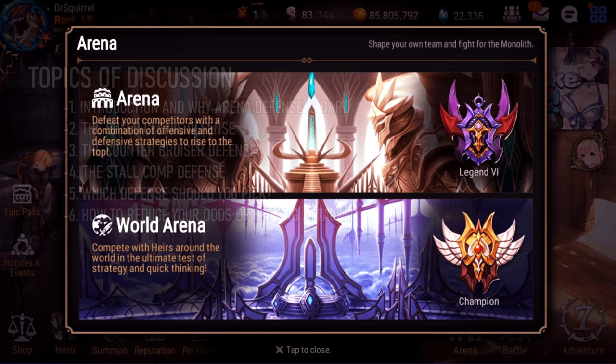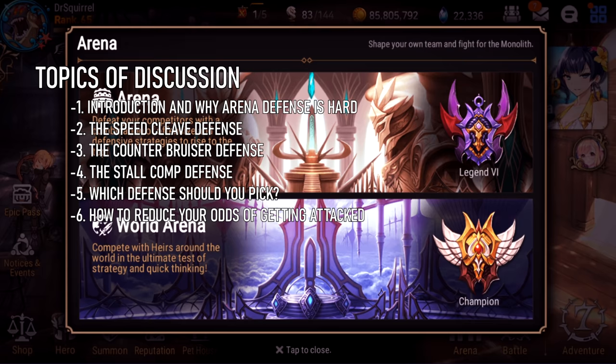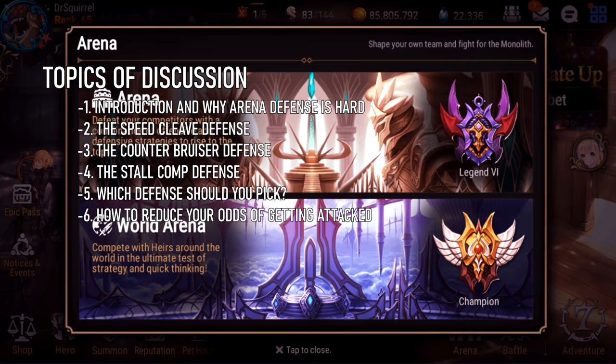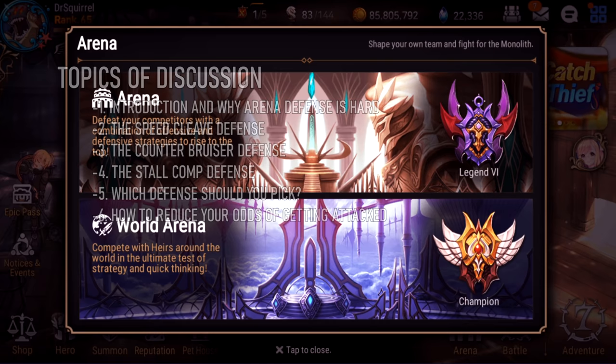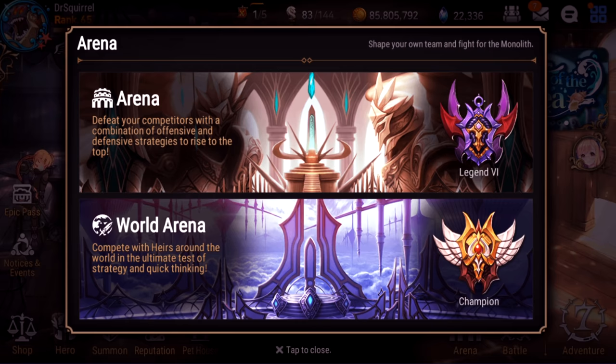Let's go over that. First, we'll go over an introduction and why arena defense is so difficult. Then the next three topics cover different kinds of defenses: number two will be the speed cleave defense, topic three the counter bruiser defense, topic four the stall comp defense, topic five which defense to pick and different variations, and topic six how to prevent being attacked versus building a strong defense. And then we'll do a little wrap-up. So without further ado, let's get started.